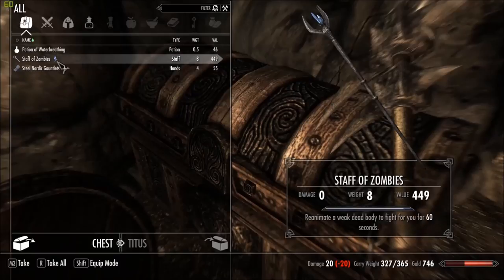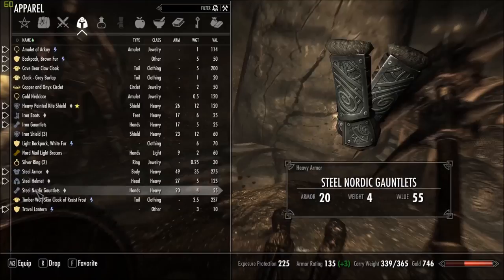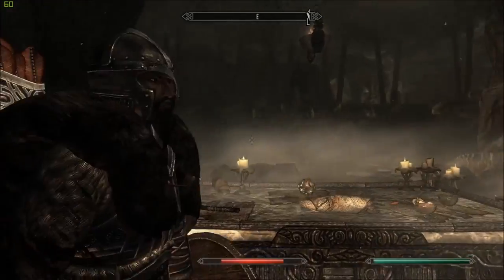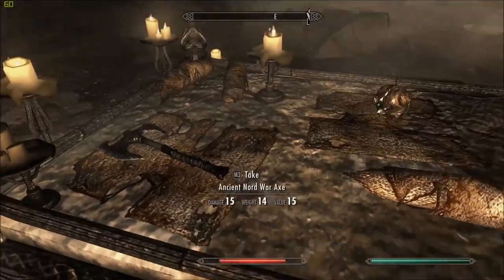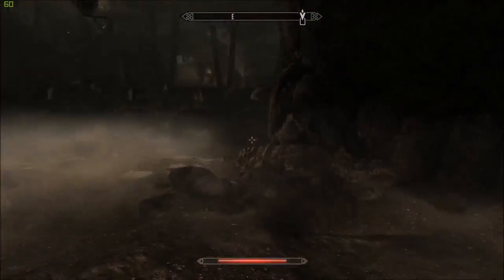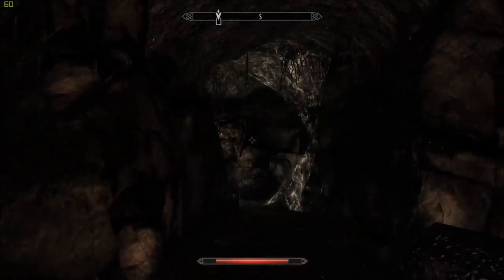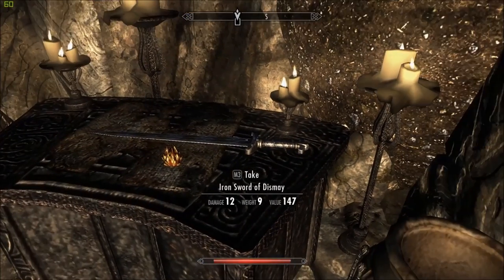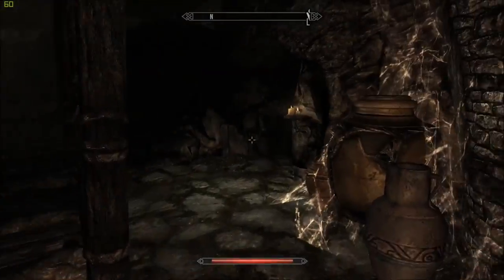Staff of Zombies — reanimate a weak dead body to fight for you for 60 seconds. Just what we needed — some more steel armour, lovely. Let's have a look — yeah, they look nice. What's this stuff? Looks like ingredients — take that and sell it. Is that everything? Prior heart. Iron Sword of Dismay — might be worth something.